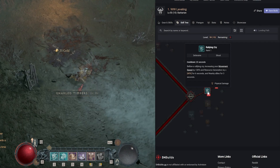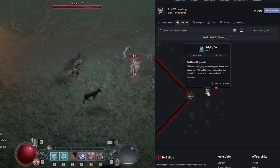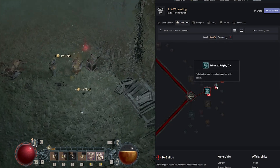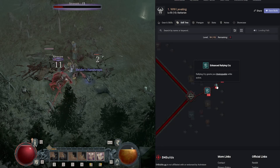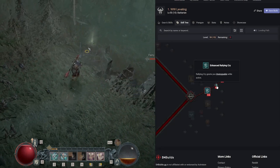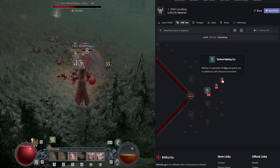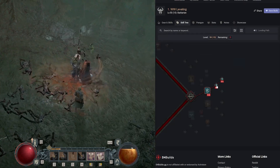Moving over, we get Rallying Cry — a shout increasing movement speed by 30% and resource generation by 40% for six seconds. Enhanced Rallying Cry gives you Unstoppable while active. Every build in Diablo 4 should have Unstoppable — you need something to get out of crowd control, especially in hardcore. Tactical Rallying Cry generates 20 fury and grants 20% additional resource generation.